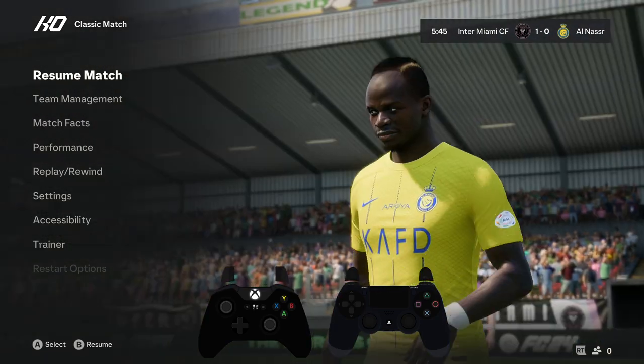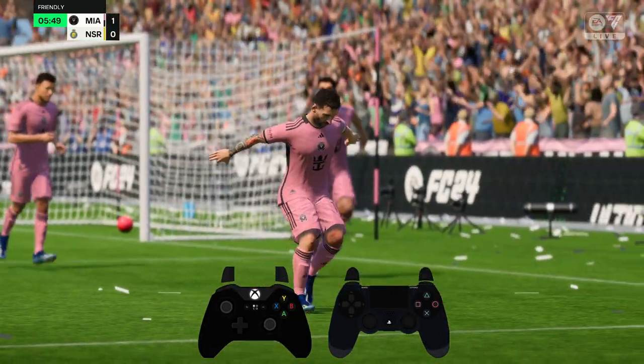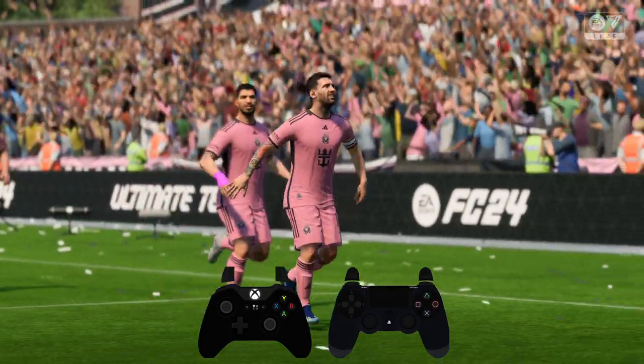In order to do the Gritty, if you are playing on the Xbox controller, you want to press and hold right trigger and then flick right analog stick up twice.